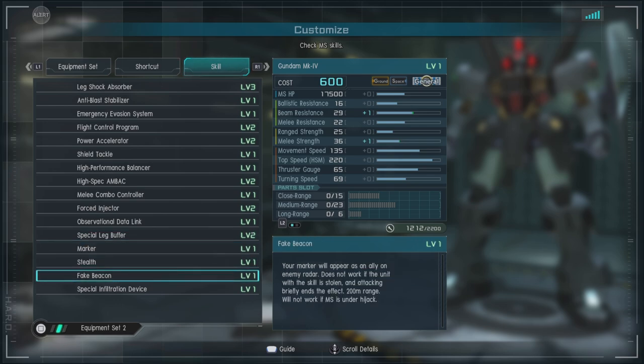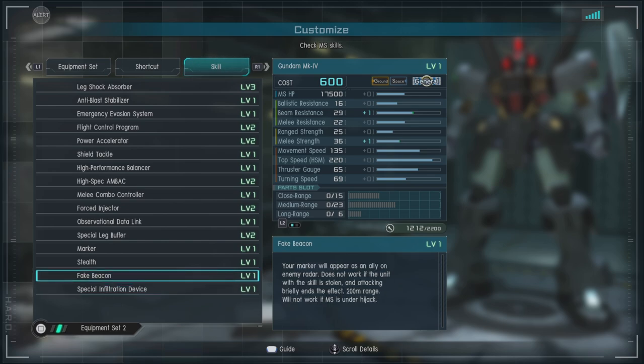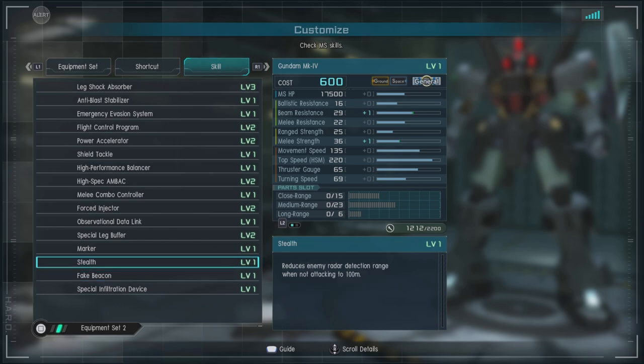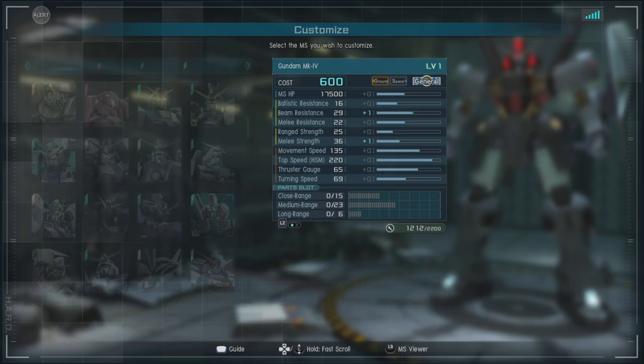Stealth and fake beacon are tied to the special infiltration device. Briefly at the beginning of a match this skill isn't on, but you can hit the touch button on PlayStation — I don't know what it is for PC — and it changes between fake beacon or stealth. So this unit can be a bit of an interesting one for causing pure and utter chaos.